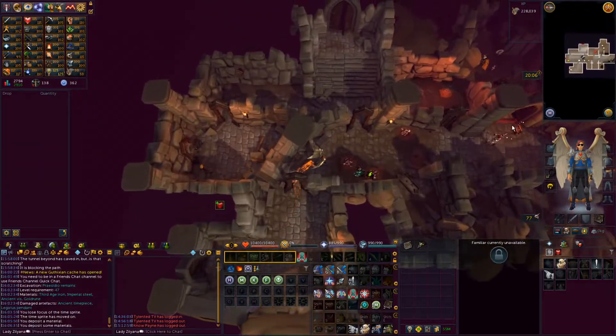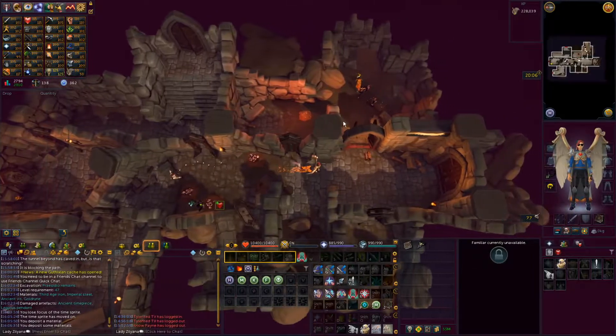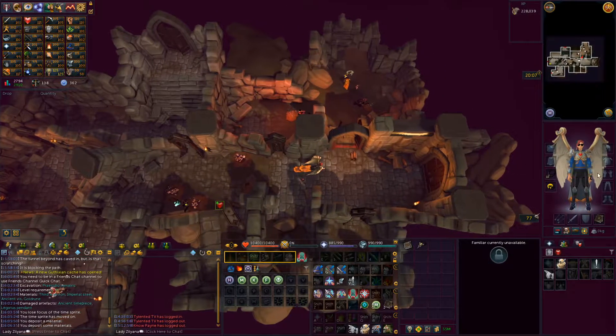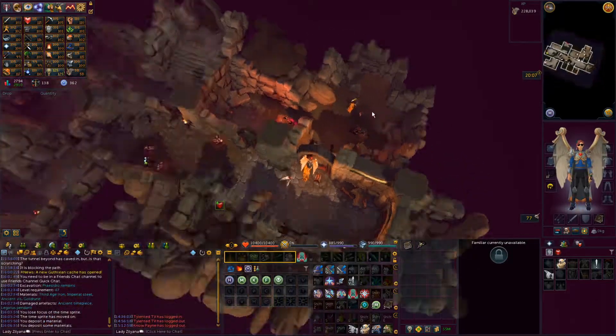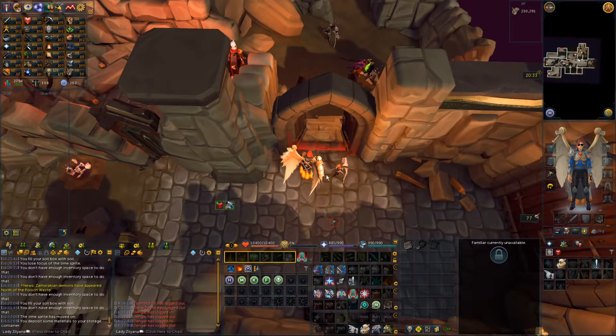I recently found out that to cross this barrier — because once you hit 58, you need to get to these excavation spots — you need to restore a pendant, which you can get from excavating these things. You don't have to wear the pendant; you just have to have it in your inventory and it'll let you through.